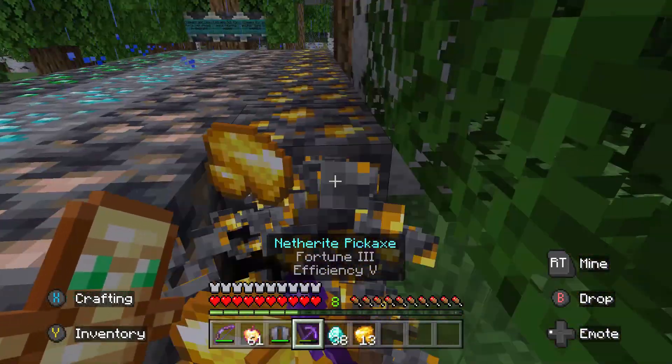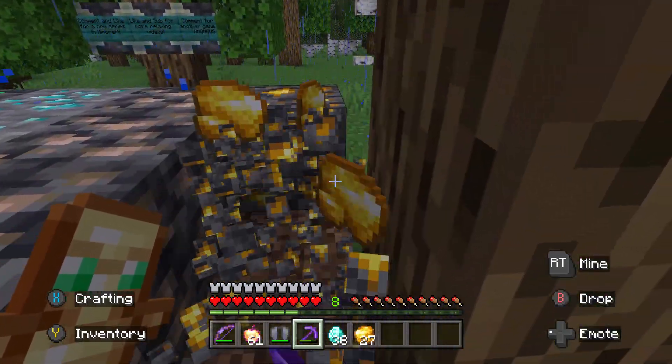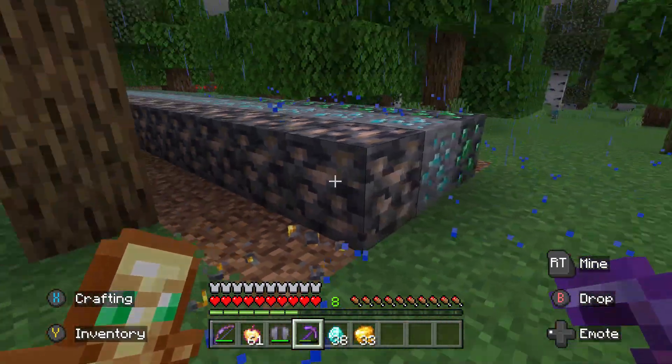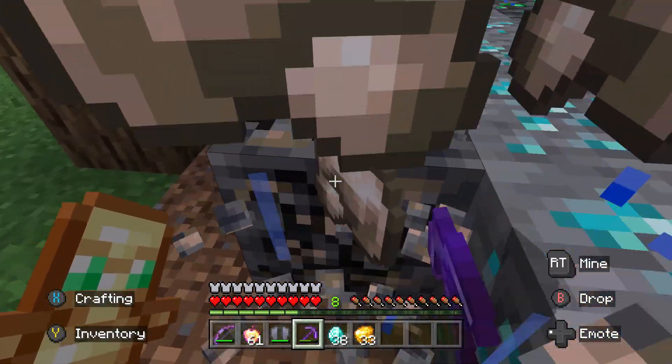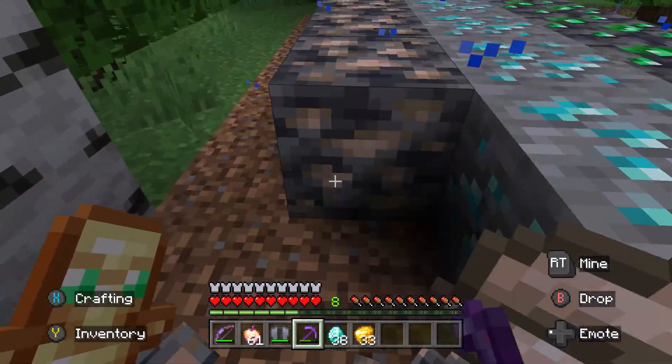Look at all the gold. Gold is pretty useful if you're trying to make like a mail system or a roller coaster. Iron is pretty useful — it's in a lot of recipes.